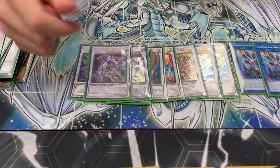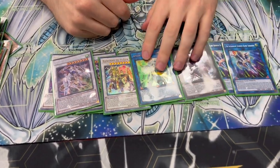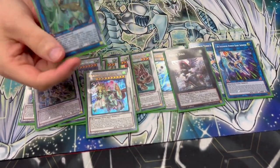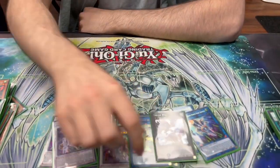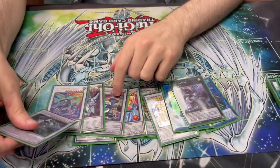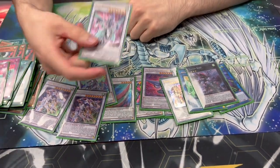For boss monsters, two Crystal Wing — three is excessive, you don't need it. One Barone. I'm also playing one Appaloosa and one Totem Bird. Appaloosa is for hands where you can extend into it, but the biggest reason is if you get hit by D-Barrier, this is a format where you can't afford to just pass. So you can make Totem Bird and at least you've got four negates. It's not the greatest but it's something. The only thought I had was I might cut the Totem Bird for a second level seven target, because I find Clear Wing alone — it's only good into Castel. And I find a lot of times you'll banish it and then need another level seven to go into Barone on certain hands. For now though, I think Totem Bird is correct.